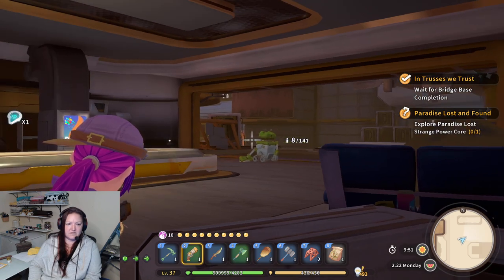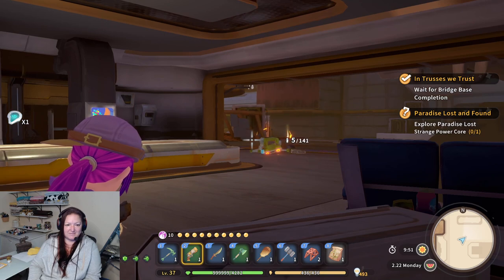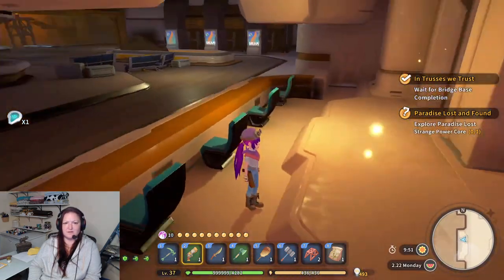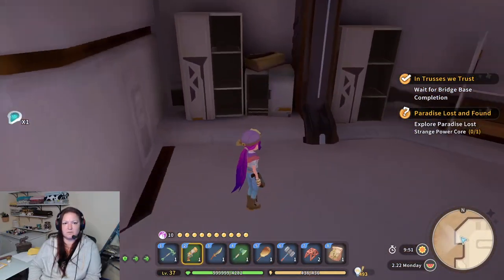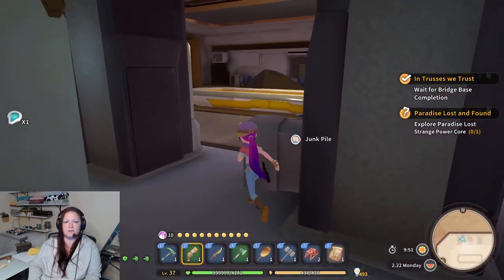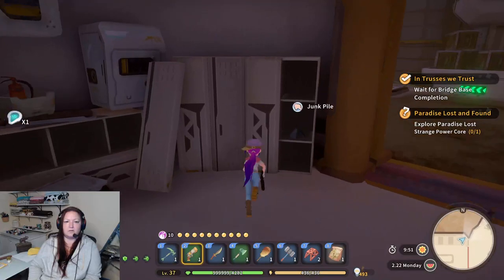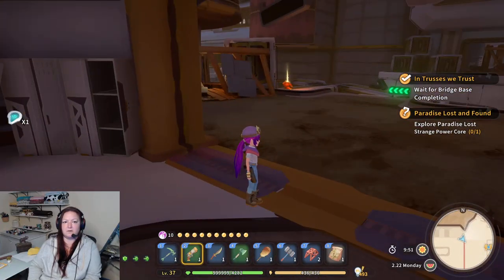Sneak attack — you can get the spark, anything on this side? Nope. Anything on this side? Over here. Gather another one. Okay, we are now on the other side.